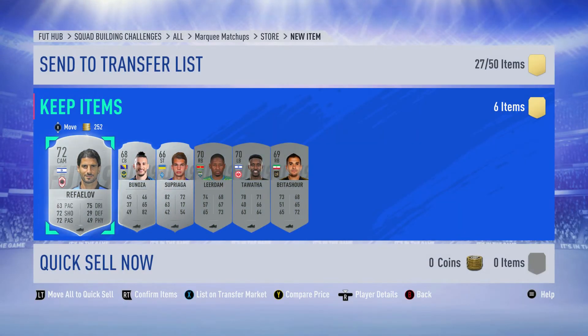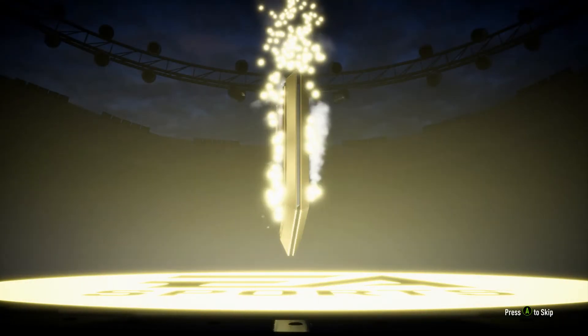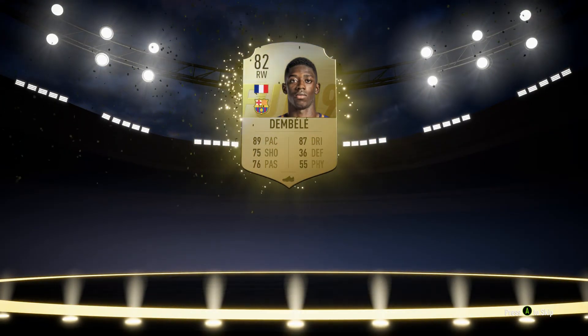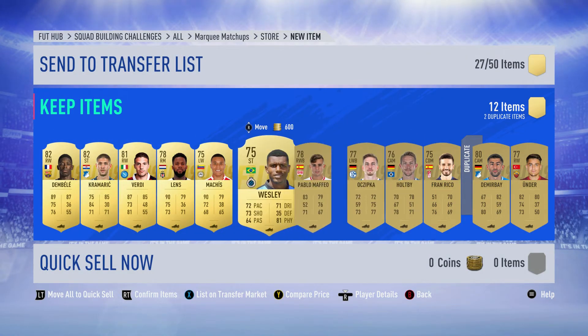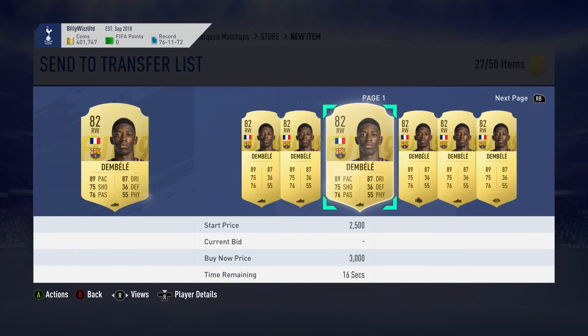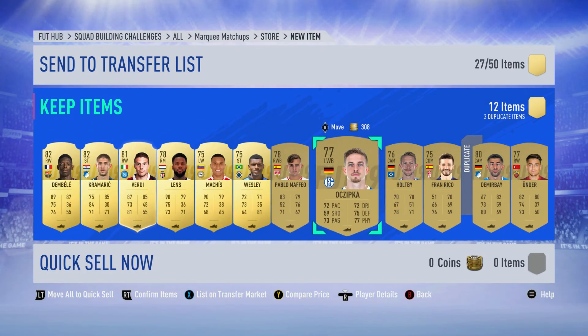I'll open one on each video, so I open another one on the next marquee matchup video and another on the one after that. Nothing great — a French player, right winger: Dembele! He's going to go for some dough. Let's see what he's worth — I'm hoping he's worth a bit, though you never know. All about 3,000 coins — not bad, little money.